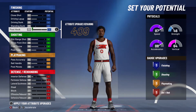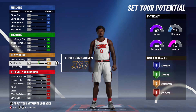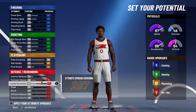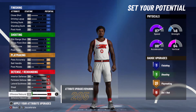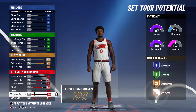For the attributes, start with playmaking: max out passing accuracy, max out ball handling. We do not need anything for post moves — that's going to give you 21 playmaking badges. For defense, max out perimeter defense, max out lateral defense, max out steal. For rebounding, max out defensive rebound and put offensive rebound to 40 — that's the most efficient way to get those seven defensive badges.